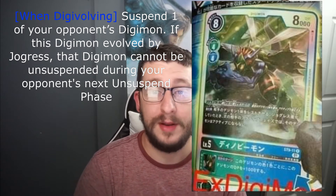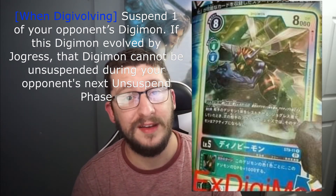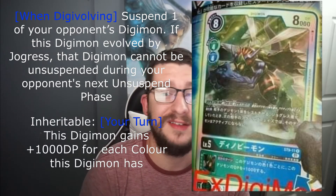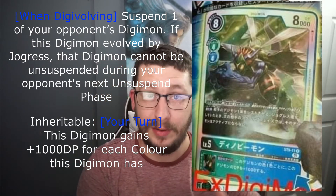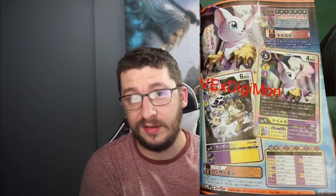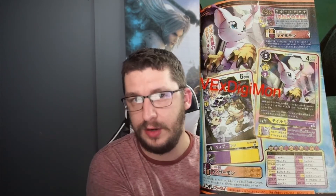Dinobemon also has two other effects. When digivolving, suspend one of your opponent's Digimon. If this Digimon evolved by Geogras, that Digimon cannot be unsuspended during your opponent's unsuspend phase. And then its inheritable effect: on your turn, this Digimon gains 1000 DP for each color this Digimon has. Basically meaning, if you digivolve Dinobemon into something like the new Imperialdramon — which will most likely be a blue and green dual color — then that Imperialdramon would gain 2000 DP for being both blue and green.